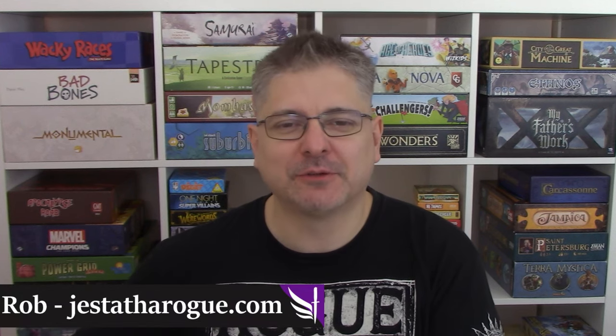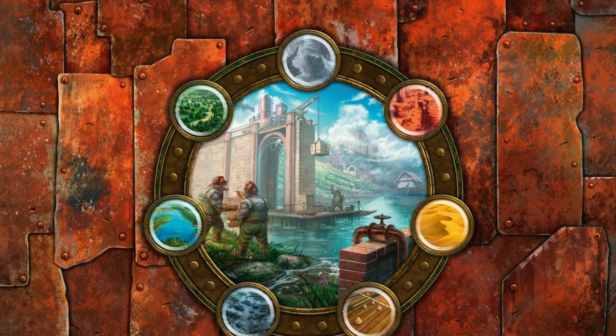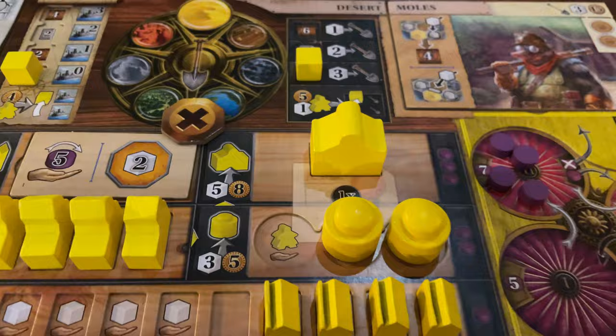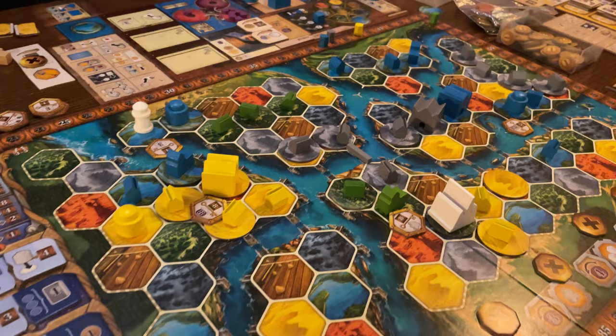I'm Rob from justoftheroad.com and I'm going to show you how to play Age of Innovation. This is a game for 1 to 5 players, plays in about 200 minutes, designed by Helder Ostertag and published by Capstone Games and Fury Landspiel. Players play as a race with a special ability and a preferred terrain type. They terraform, build and spread across the land while gathering knowledge, making innovations, acquiring competencies and advancing in sciences to gain the most points and win the game.